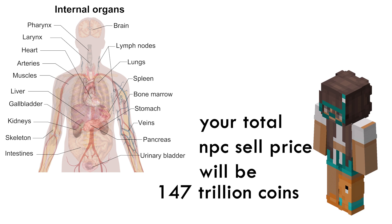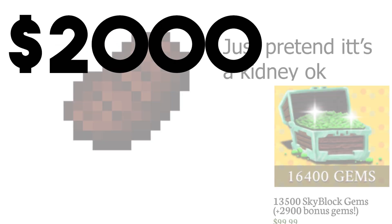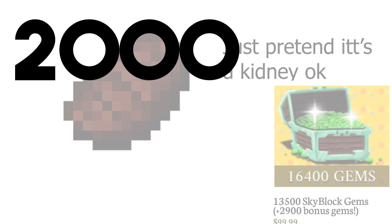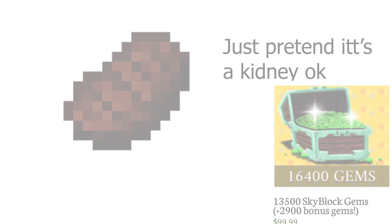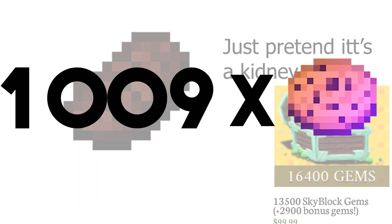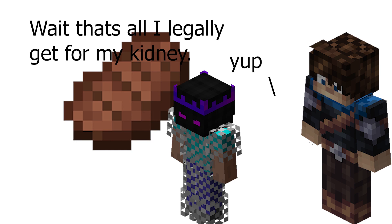Given that a kidney sells for an astounding 2,000 US dollars in Iran through the legal organ trade there, we can divide 2,000 by the price of the largest gem package — 16,400 gems for 100 US dollars — and since 2,000 divided by 100 is 20, selling a single kidney would net you about 328,000 gems, or about 1,009 Booster Cookies, which would sell for a price of about 1.74 billion coins.